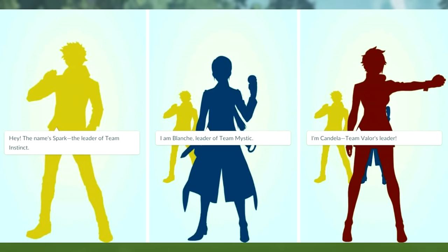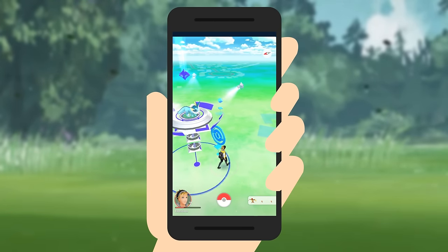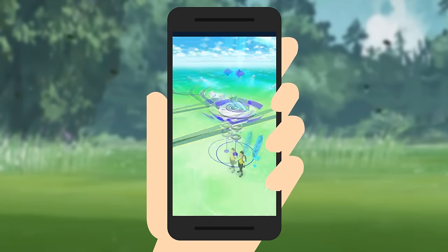There are three teams: Team Instinct, which is yellow; Team Mystic, which is blue; and Team Valor, which is red. After you pick a team, you'll see that there are three types of gyms: Neutral, Friendly, and Enemy.